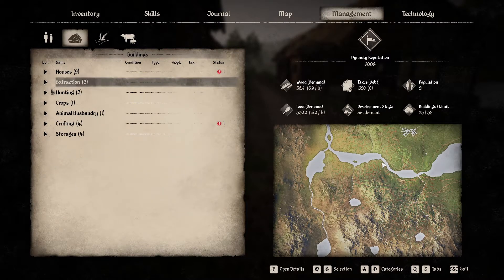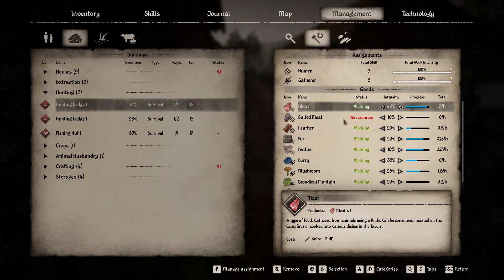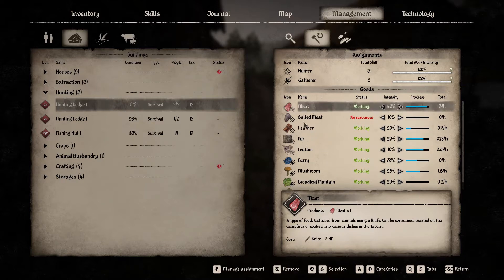This wasn't set - I had to give them my spade but at least it's working. You can also see that they've got their tools or not, otherwise it'll say 'no tool'. Look in here - the hunting. Got no resources to make the salted meat, but I put 10% on it anyway because when we do get salt they'll do that. I thought we had salt but hey ho. Between the two of them, work intensity 100% - we don't want to calm them down. The gatherer will gather feathers, berries, mushrooms and stuff, whereas the hunter will have the top four.